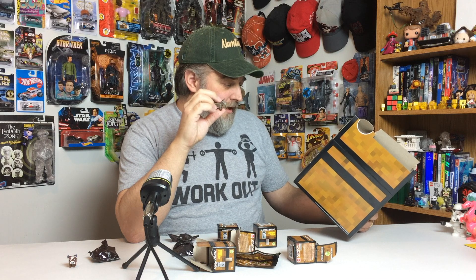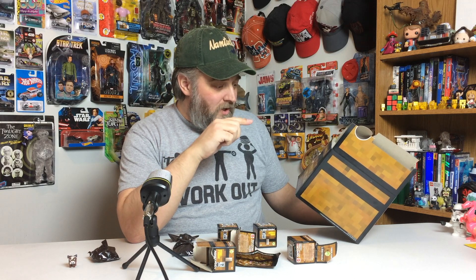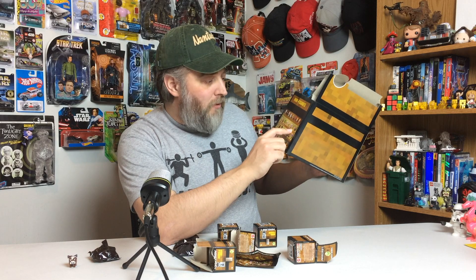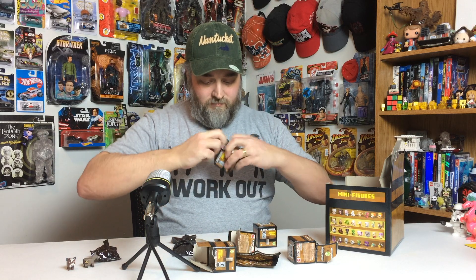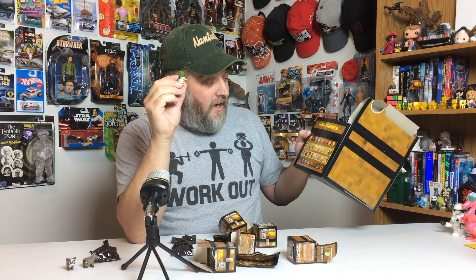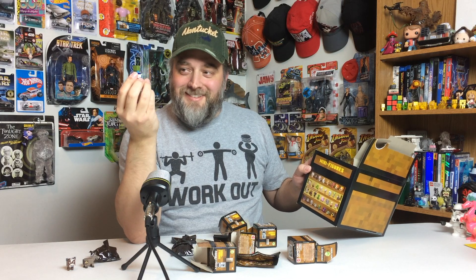I like to play by the numbers and figure out the code and sequence to hopefully get the golden ones. If he's number 25, then 24 and 23 should be a Ghast and a duck with a zombie riding him. So let's see if that's the case. Number 24 — just as I predicted — we got a zombie riding a duck, which I love. Zombie's my favorite character. So that's really cool.